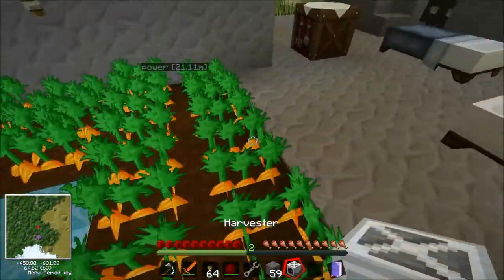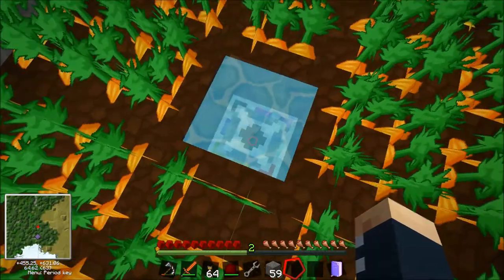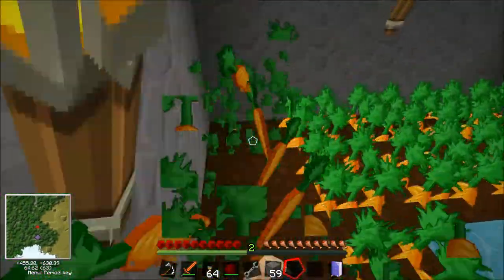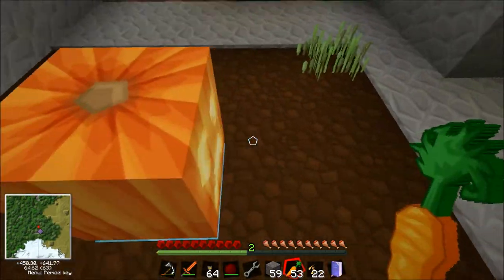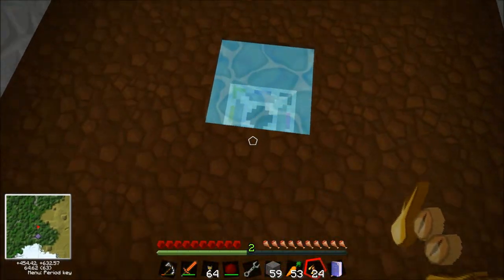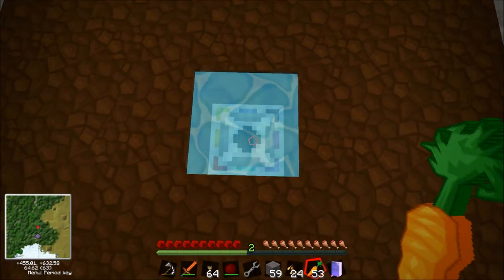We need to put the harvester there. What do we want to have — just carrots? Should we have half carrot, half wheat? Yeah. So just clear out all this — carrots and wheat. We'll fill up half with wheat and half with carrot. Wheat is probably more important. So we could have the corners as wheat and the rest as carrot. Do you agree with that? Yeah.